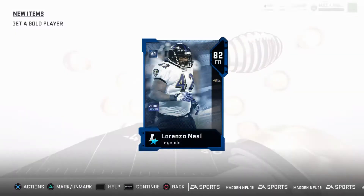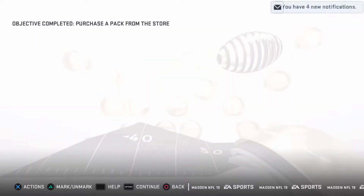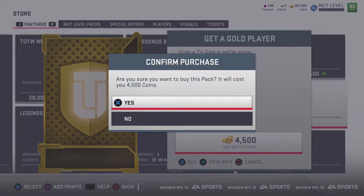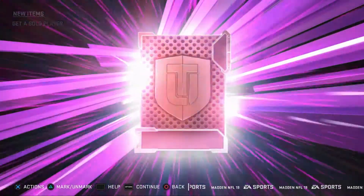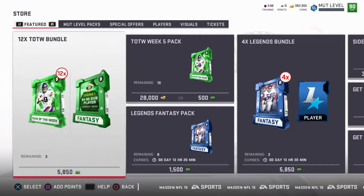A legend already? It's only 82 Lorenzo Neal, but still, it's a decent pull. All right, I'm already under 400k and I've only pulled Lorenzo Neal. Let's see what I get in this pack and power up. Dermonti Dawson — I haven't even seen this card yet, but it's not that great, so I'll be back next time I get a decent pull.